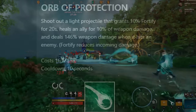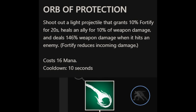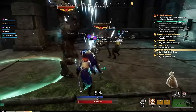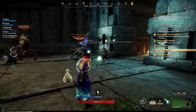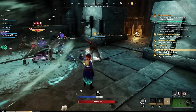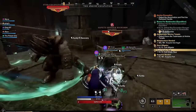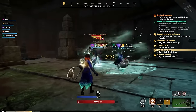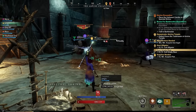The other tree is the Protector tree. The first ability is Orb of Protection — an instant projectile that grants 10% Fortify for 20 seconds. It also heals allies for 10% weapon damage, but deals 146% weapon damage to enemies. Its mana cost is 16 and the cooldown is 10 seconds. The first perk adds a heal over time of 7.5% over 10 seconds — 75% weapon damage total — and also applies the beneficial effects to yourself. The last perk makes it a 3 meter radius AoE that can hit multiple allies.